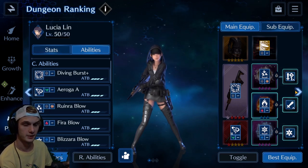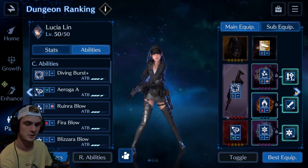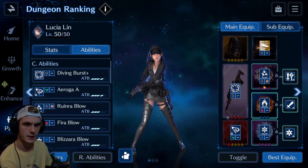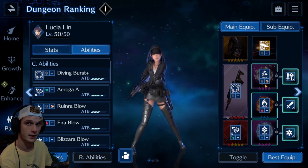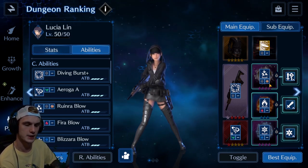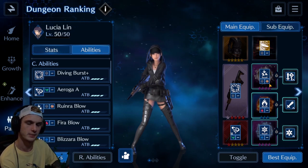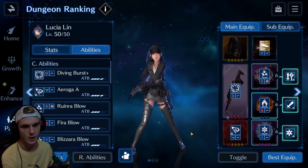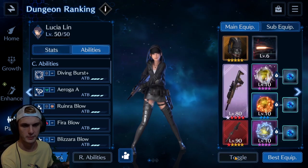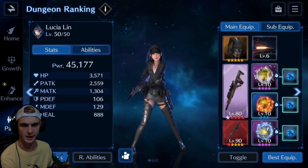I went with Ruin or Blows on all three characters, even though my other two characters are magic users in this party. The reason being is Bahamut — if you hit him with a Ruin or Blows magic, it'll build his meter and he'll Flare back at you with a pretty large hit that could potentially wipe out your whole party, depending on when you choose to fight Bahamut. So I went with Ruin or Blows on everybody, regardless of the stat it gives.